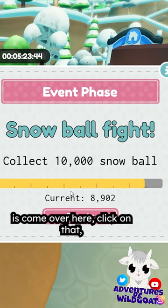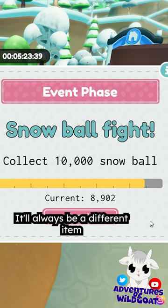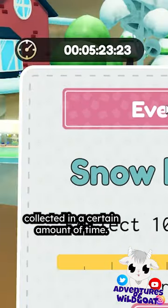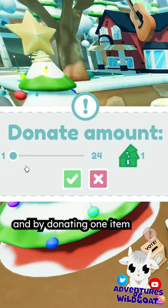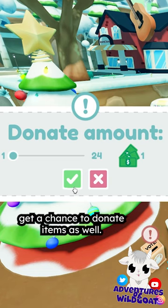All you have to do is come over here, click on that, see what it is you have to turn in — it'll always be a different item or a different objective. We have to have 10,000 snowballs collected in a certain amount of time. You technically only have to donate one, and by donating one item, it ensures that other people get a chance to donate items as well.